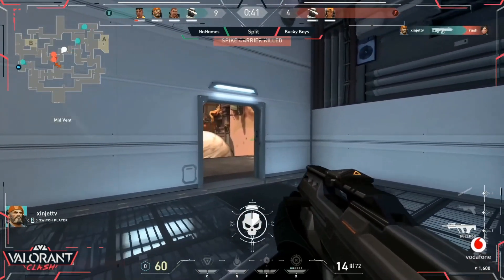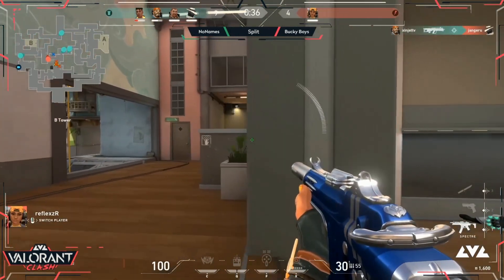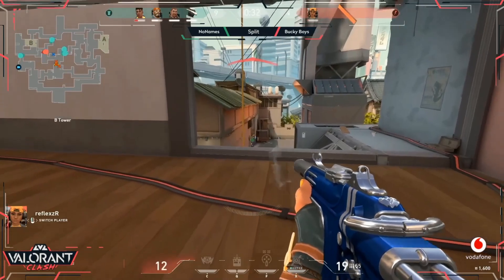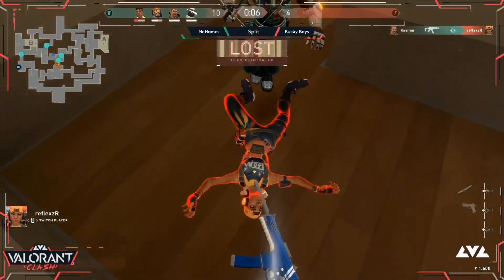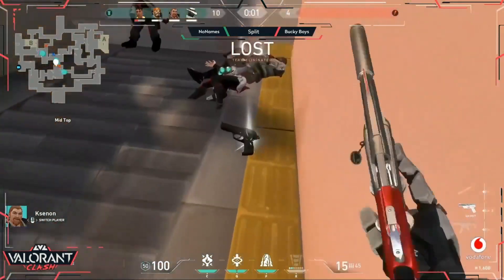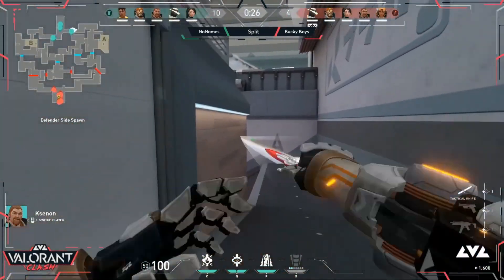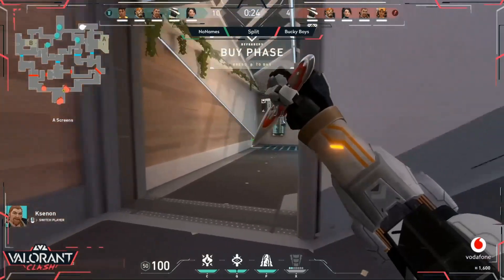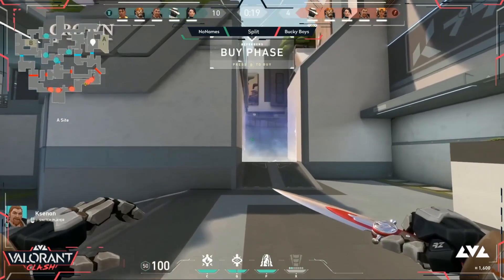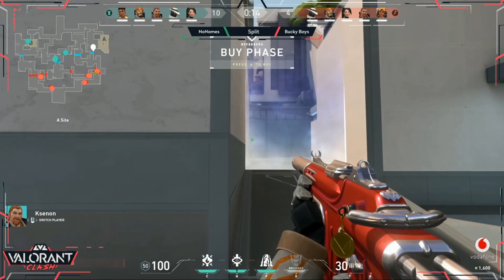Instead of trying to push in, No Names also had some casualties, but here comes a great kill from Zinjet against Yash. The spike drops as well — pretty big. They had crept their way into B heaven, as we can see with Reflex, but the spike was lagging behind. You can't win the round if you ain't planting it. A nice clean round — they only lose the one player. Well done in the middle: not getting super aggressive, just stopping the push from mid rather than taking the fight there.